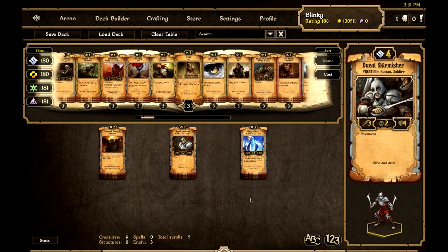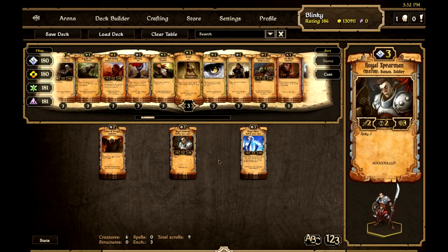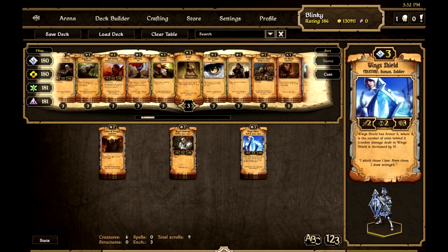Now we have the creatures and enchantments to give us some defence so we can survive throughout the game. Although we want to win as quickly as possible, we will get hit and need some defence. Royal Spearman costs three: a Human Soldier with two attack, two health, three countdown, and Spiky two. When Royal Spearman is attacked in melee it deals two damage to that attacking unit, deterring your opponent's creatures and taking them out if they do attack.